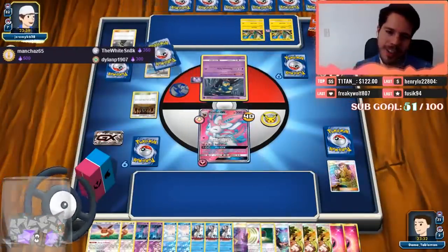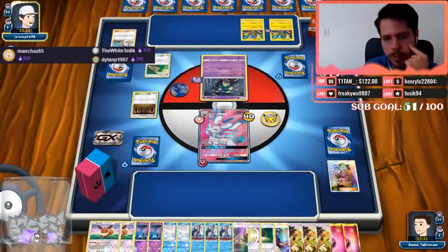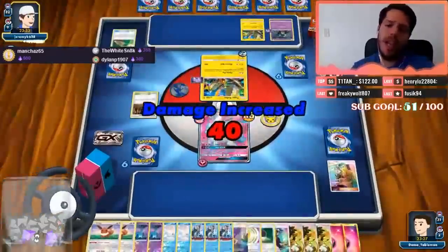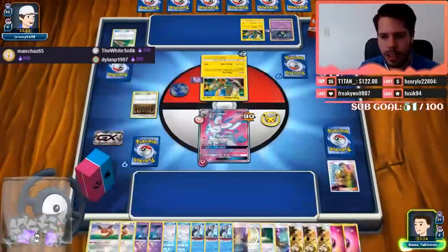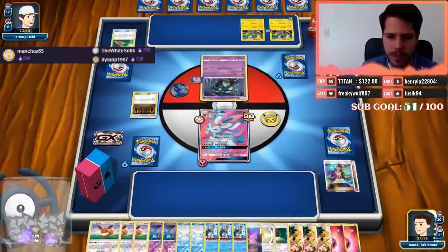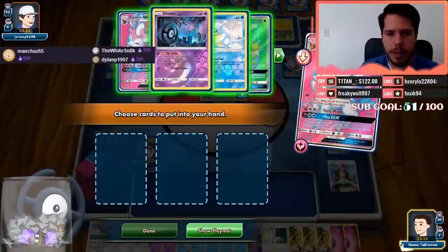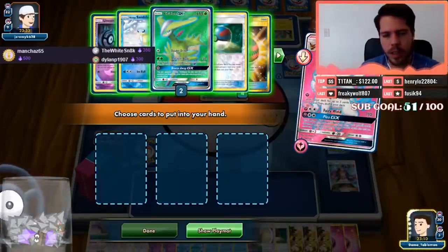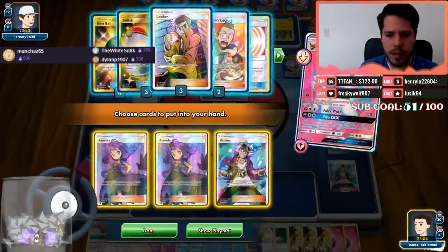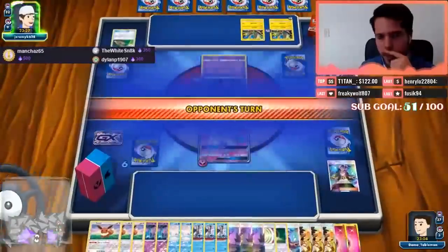My opponent likes even numbers. We finally see an Escape Rope. The strategy is to not bench Unknown so he doesn't know the strategy — yes, the Looker and Hau definitely showcase a little bit of what we're trying to do. I'm gonna go ahead and Guzma, then Magical Ribbon again. I need to keep a Sylveon in the deck so I can bench Eevee, Acerola, attach and still evolve.